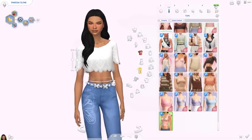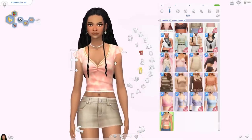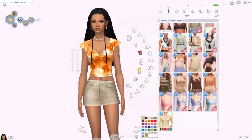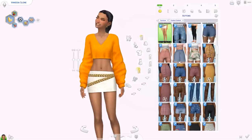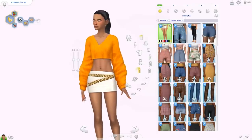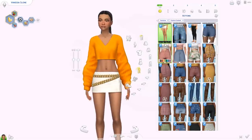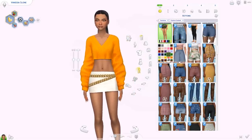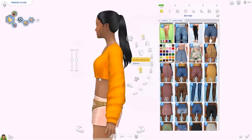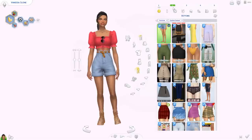Lastly in tops we have the Regina top, which also comes with a dress. It has a bunch of solid swatches and some pretty patterns. Moving on to bottoms, we have this low-waisted mini skirt — I honestly give up on pronouncing the creator name — but it has a belt detail with a couple of patterns. The belt is slightly 3D, not chunky. It comes from the same post as the top we saw earlier.